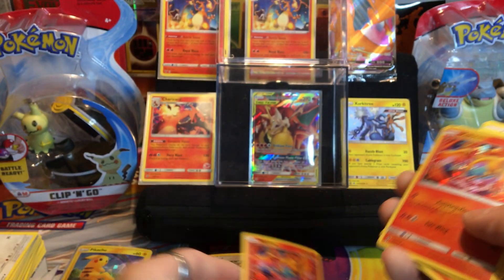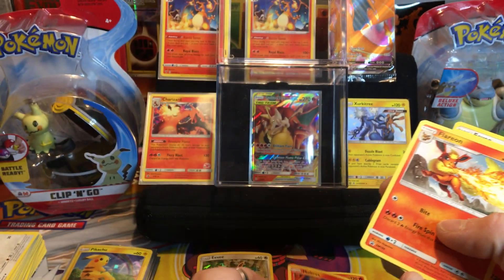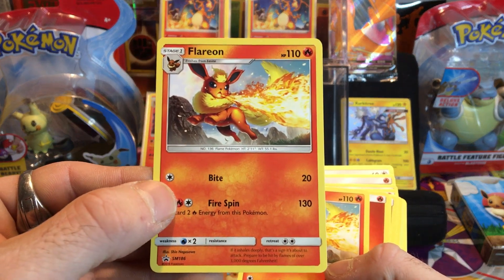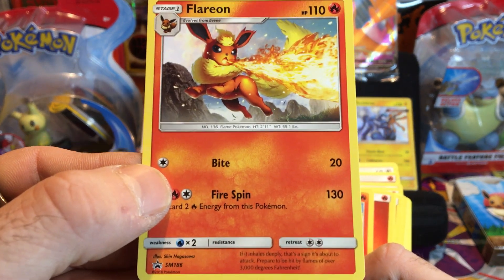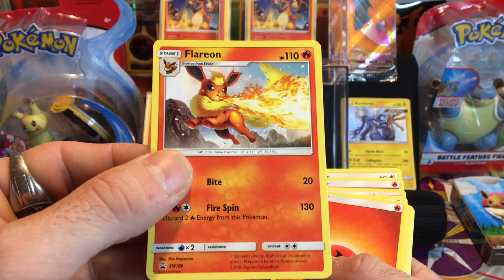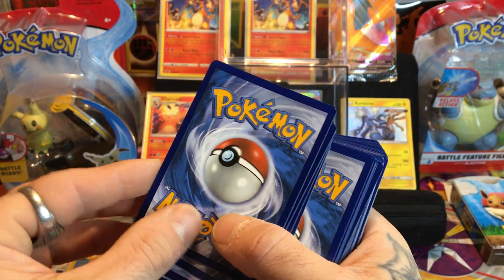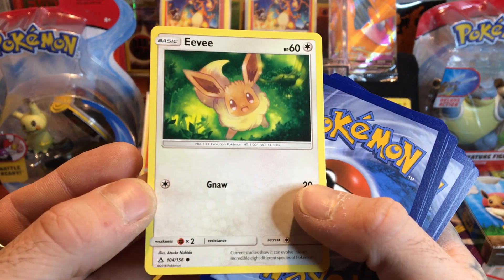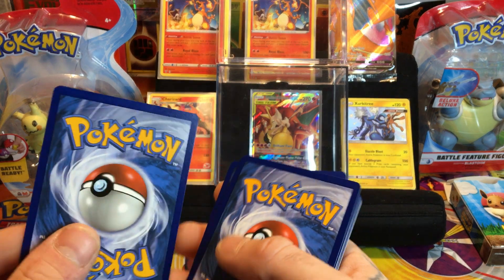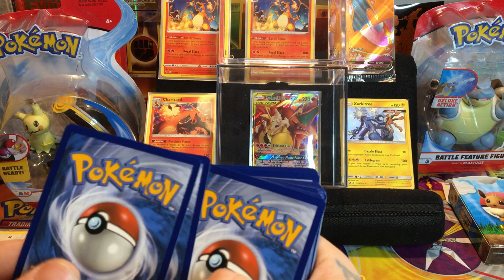We are in 2018, so we get two Moltres. We get a Flareon - this is a great find - and this is a promo Flareon. Those are cool, I like that. Another Eevee, guys. You get enough cards in this set. Here is that fire - gotta love fire!